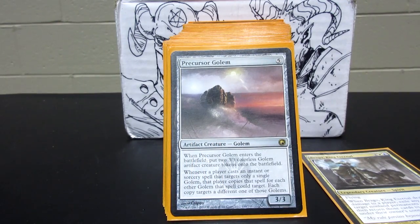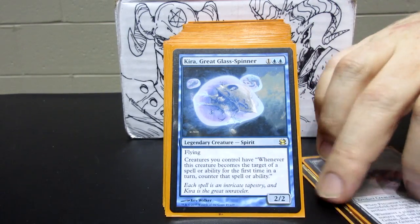Things like Precursor Golem can make more and more golems each time. There's a little bit of a drawback in that if they target one of your golems, it kills all of them. But being able to blink this and keep making free 3/3s seems really good.